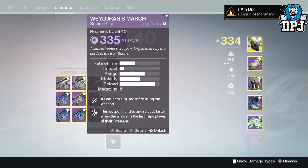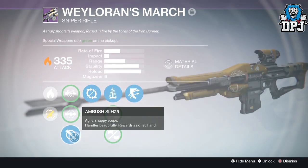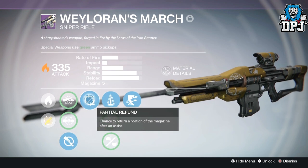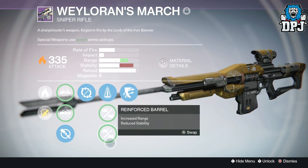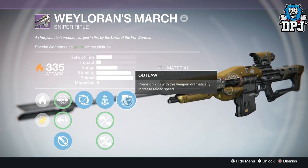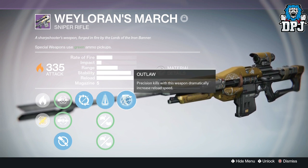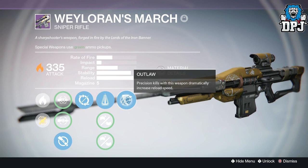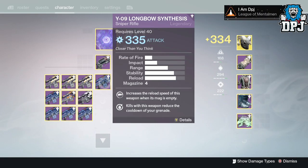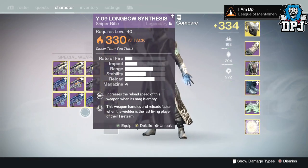The final one has Ambush SLH25, Partial Refund, Perfect Balance, Reinforced Barrel, and Outlaw — that's an amazing roll. If only that was a Long Bow! I'm pretty certain this Wolven's March has more aim assist than the Long Bow actually. But yes guys, that's my collection of sniper rifles for those of you who wanted to see it.